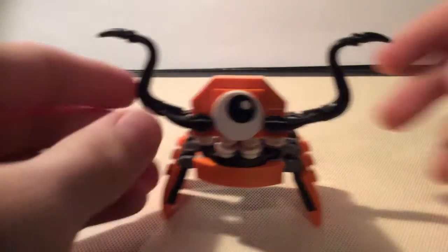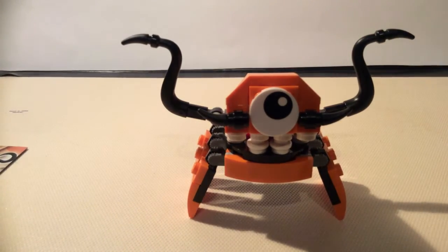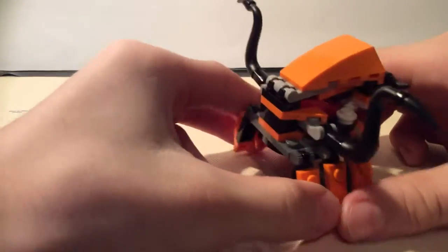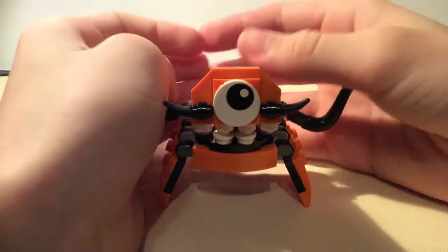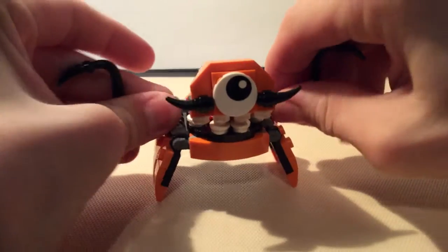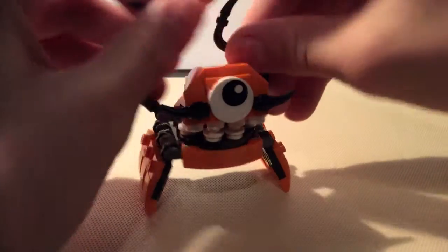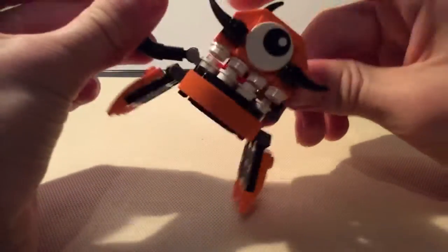Alright, first let's take a look at the structure of the Mixel. This guy is pretty small, it's like a spider thing. This is a Series 2 one, so they're not like TV, radio — not these kind of themes. They're just, at the beginning they were just like insect or animal, that was just it.